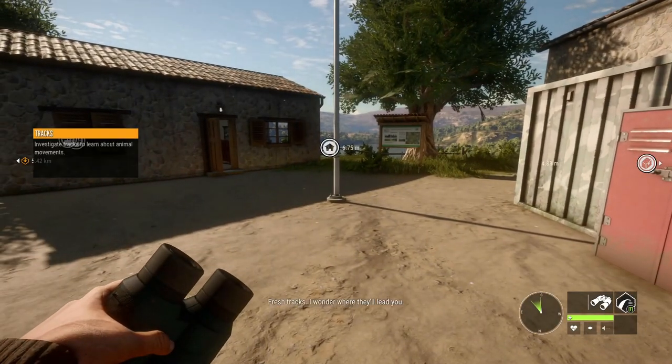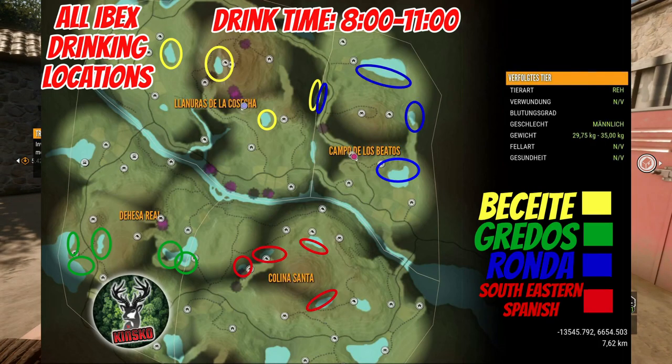On screen I'm going to show you a map with circles around the drinking zones. I also labeled it on the bottom so you can screenshot it. You'll have the drink zone on the top left; in the bottom right-hand corner you can see the color codes. Gredos is in green, Rhonda Ibex is in blue, Southeastern Spanish Ibex are in red, and the Bethidi Ibex are in yellow.